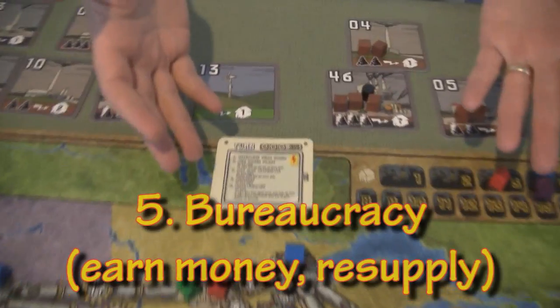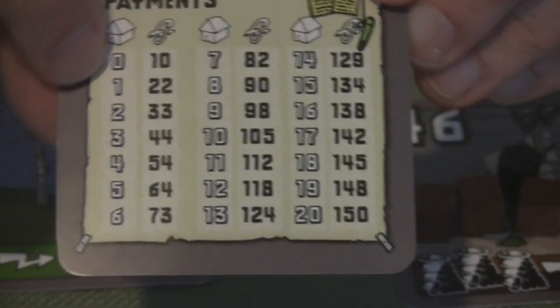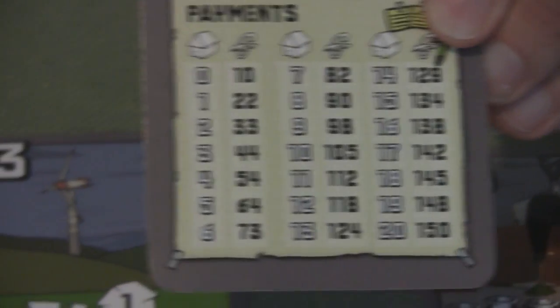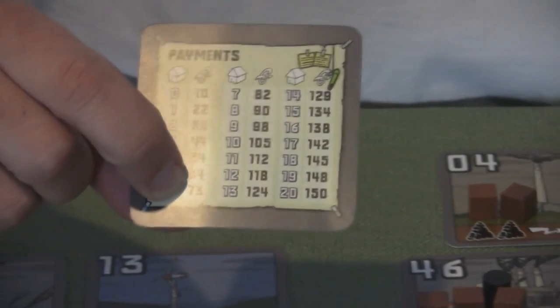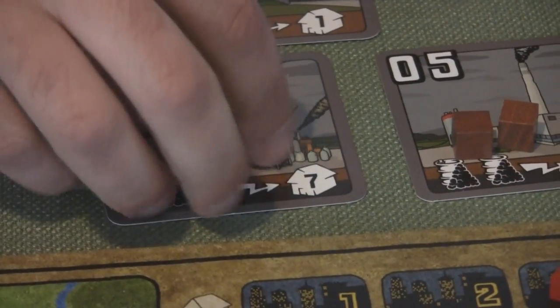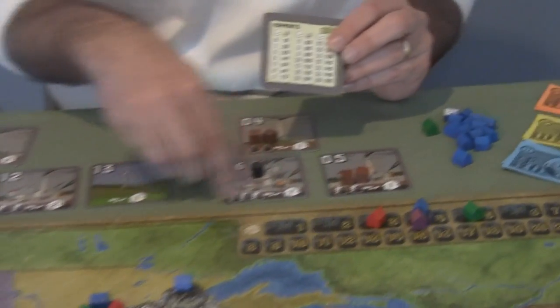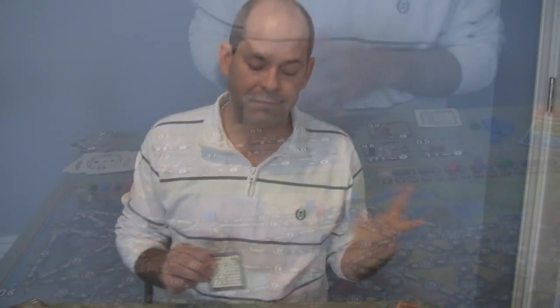The last thing is you fire up your power plants and burn your resources. On the back of the turn card, it tells you — depending on how many cities you power up — how much money you're going to make. So six cities would give me 73 elektro. To power them, I burn three coal and that powers seven cities. You have to burn all the resources for a plant or none — you can't power just part of it. But you don't have to use all of your plants.